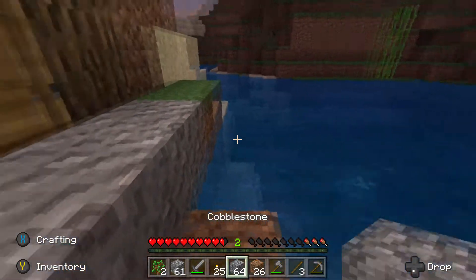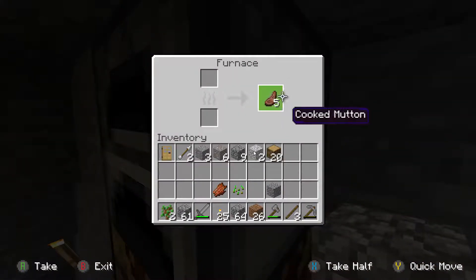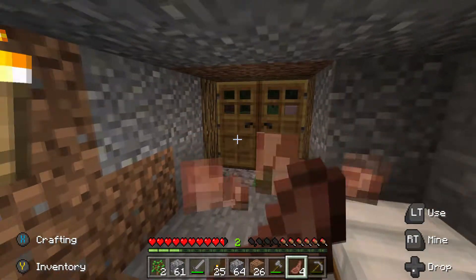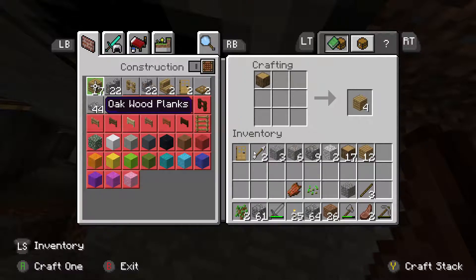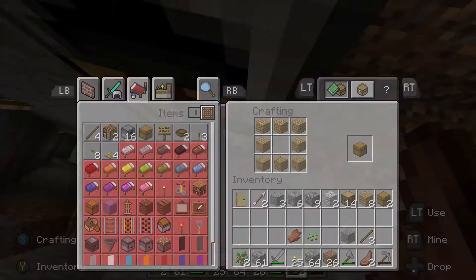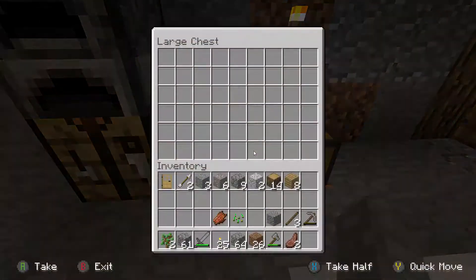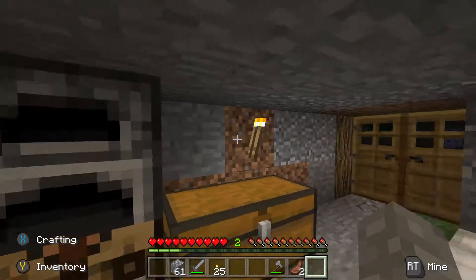Oh, there's a monster right there — three of them. Let's get out of that and close the door. Let's get some food — they are right outside. Hopefully that won't prevent us from sleeping because we need sleep. Let's eat a little more. Let's make some wood planks, make a chest, and put it right here. We're going to put our iron in there for now, along with those arrows, rotten flesh, cobblestone, dirt, and tree saplings.